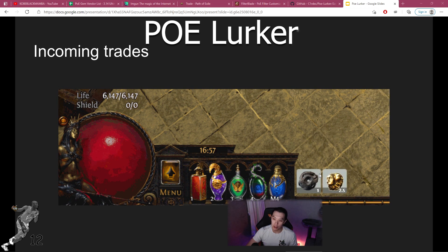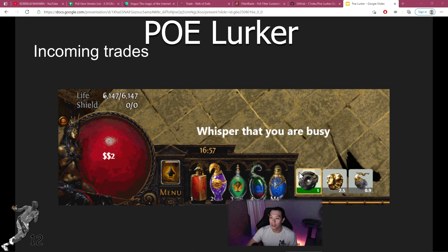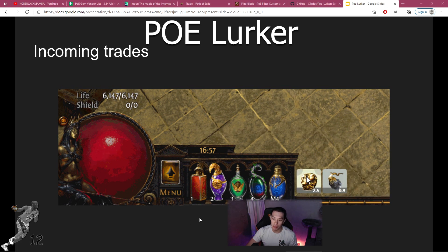Those are the two main features I use from PoE Lurker: the incoming trades display to respond to messages while mapping, and the whisper feature to contact people from the PoE trade site without having to copy and paste into the game. Using this will make your life a lot easier while trading and will make buying bulk map supplies a lot more enjoyable.